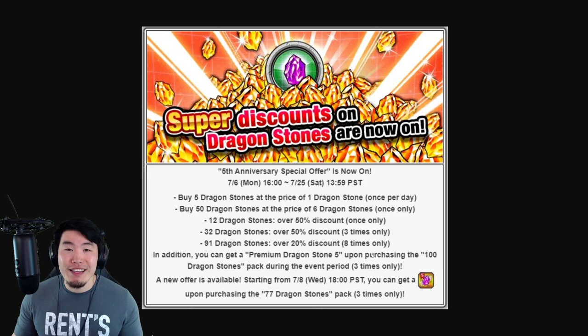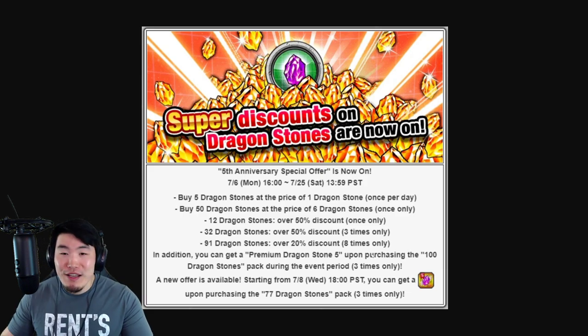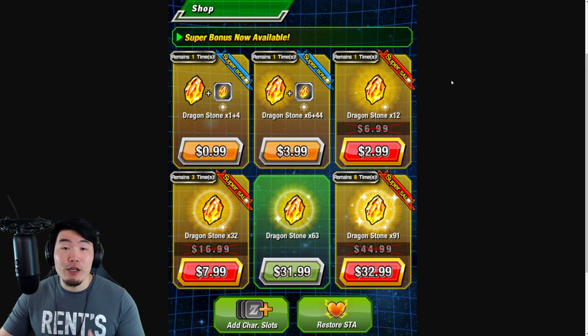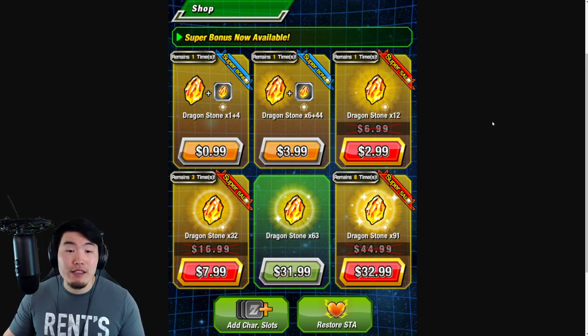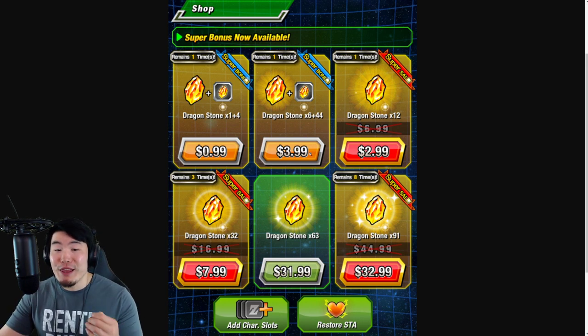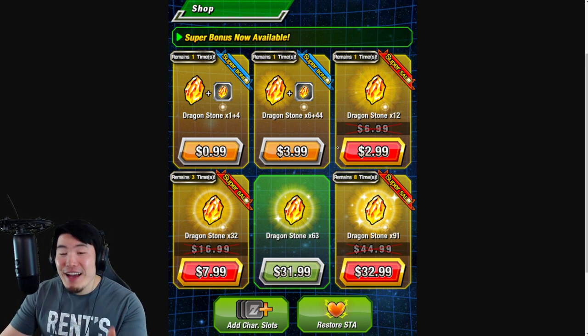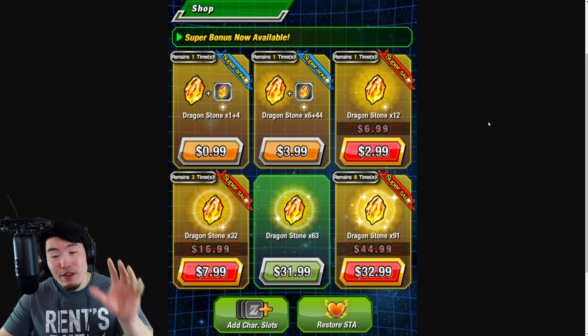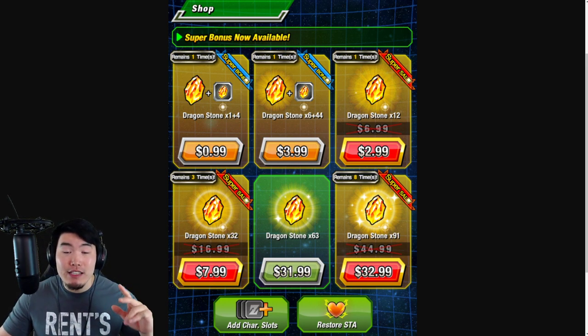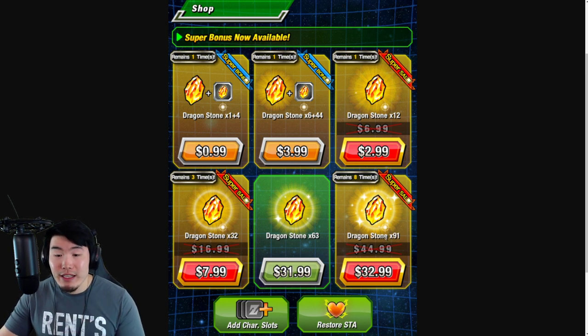Obviously you guys are interested in the actual prices of these packs, not just the discounts. We're going to pop over to this other page here. These prices are in US dollars, so depending on where you are in the world and your currency, the prices will be different. The 5-stone daily pack is $1. The 50-stone pack for the price of 6 is only $3.99 — only $4 for 50 stones. The 12-stone pack is $3. The 32-stone pack is $7.99 each, available 3 times. The 91-stone pack is $32.99 for up to 8 total purchases.